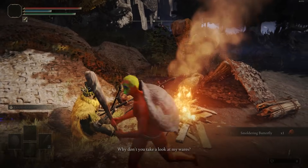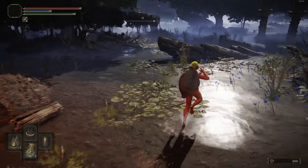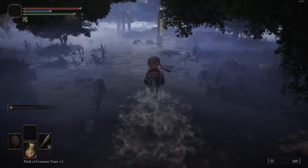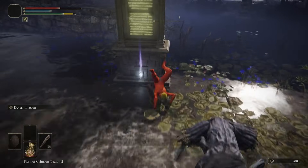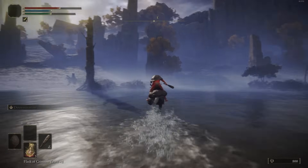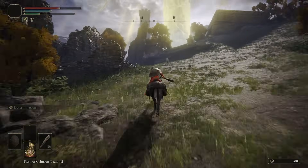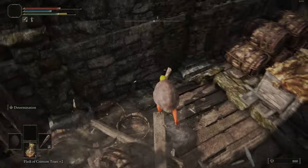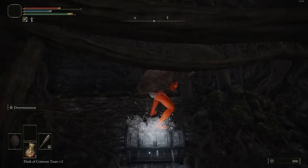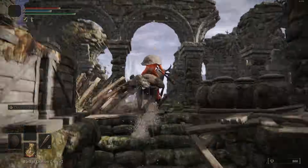Just continue running straight and talk to this Merchant. We're going to pick up the Smithing 2s he has, and if you need any more Smithing 1s to get to at least 12, just do that as well — sell some of the Golden Runes you picked up along the way. Definitely recommend picking up the Lantern too — it's very handy in certain dungeons. I actually didn't pick it up because I'm very comfortable navigating these dungeons from playing the game a lot. But yeah, that was a mistake. Coming down here is going to net us the Two Fingers' Heirloom, which gives plus 5 to Faith.